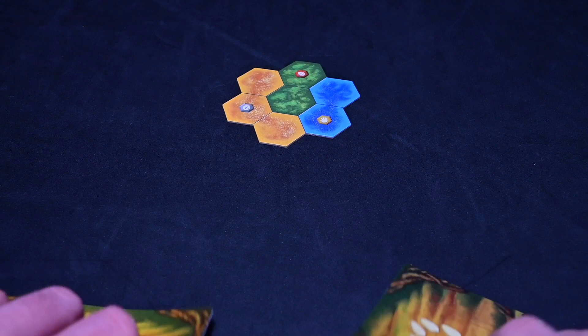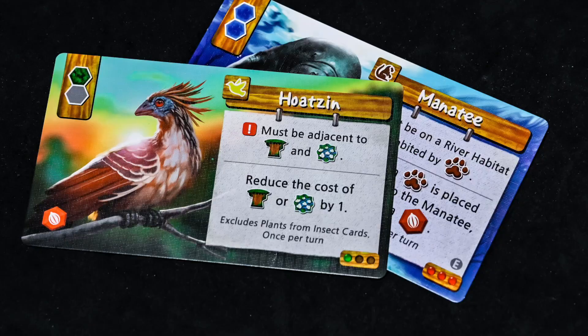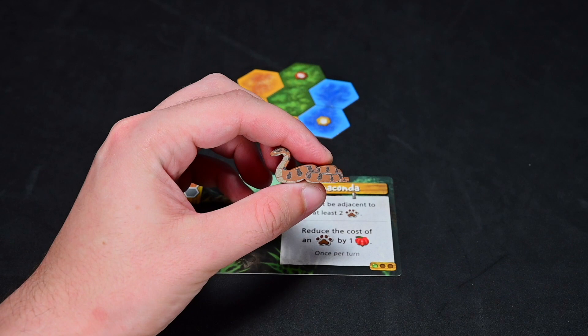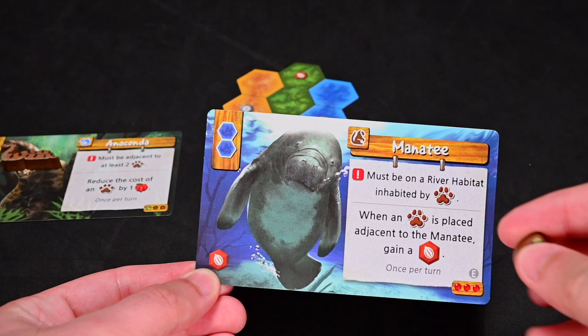Players will also receive two random unique animal cards. Choose one and return the other to the box. A green dot in the bottom right means the card is easier to use and a red dot means it's more difficult. Collect the unique animeeple that matches your unique animal card and place it near the card. If the animal token has a seed symbol in the corner, give that player a seed to start the game with.